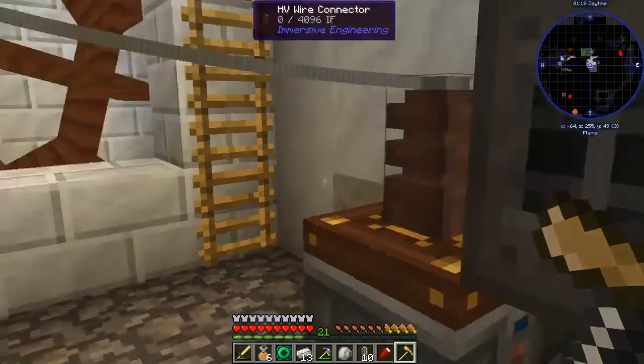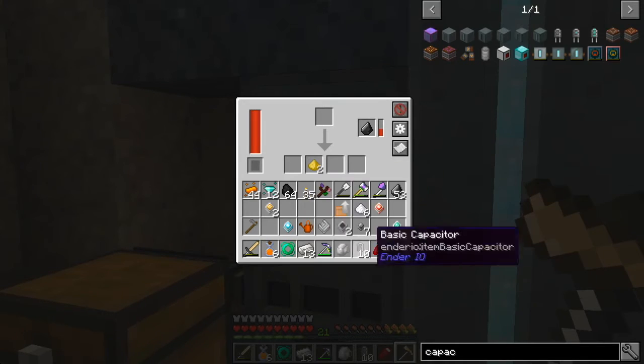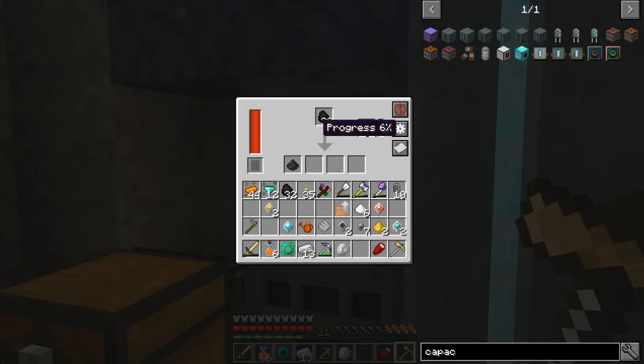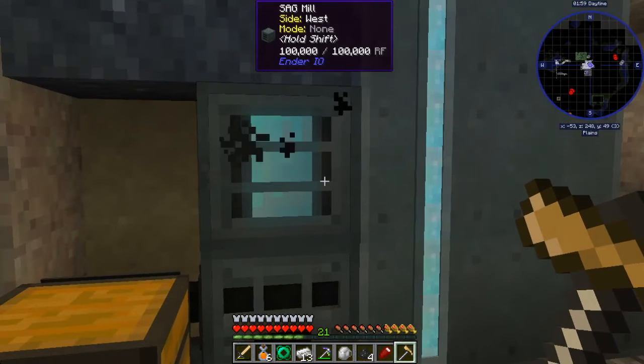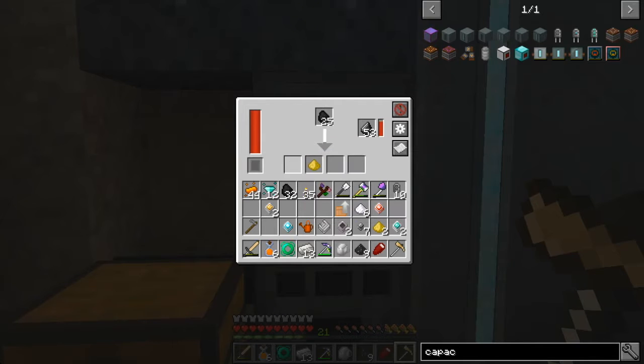The sag mill should be over here — yep. We got some flint in there. Let's do half a stack. Of course this doesn't have any upgrade in it so it's not going to go super fast. I did go ahead and set this up where we can put stuff in here, it'll go directly into the alloy smelter and then out into this chest. We could have something going directly from the alloy smelter into the sag mill but I don't know what we'd exactly need that for.